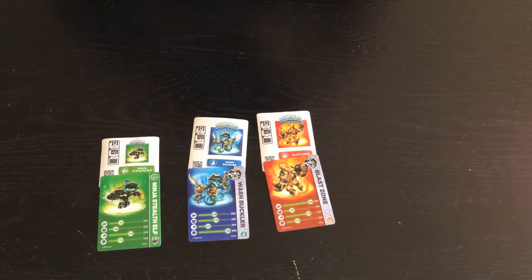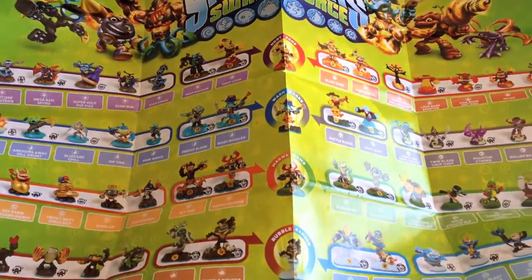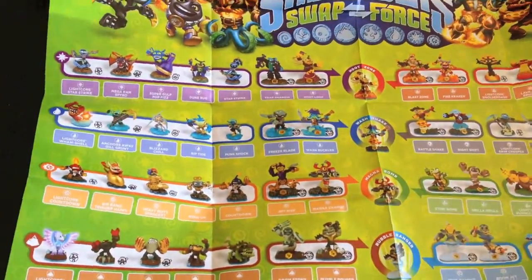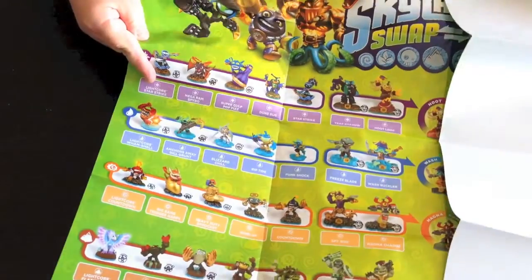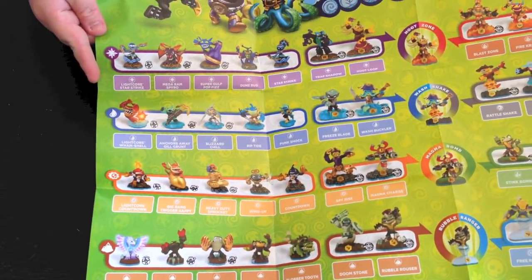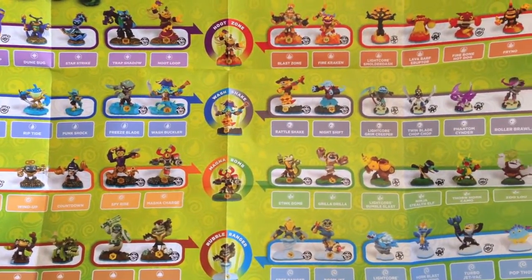You're also going to have a poster of sorts. Let me clear these off so you guys can see it in full view. Just like you got in the last-gen Skylanders games, you're going to have this where you can put your little stickers over your characters and mark which ones you've got. I'll do a slow pan so you guys can see what all is on it — if I happen to miss anything you can pause it.